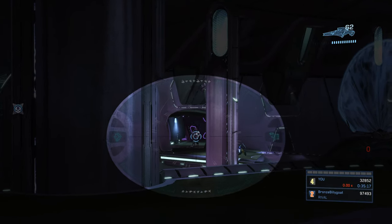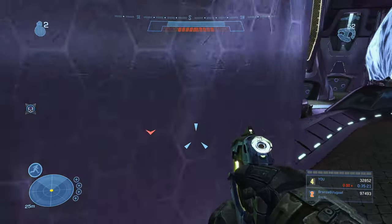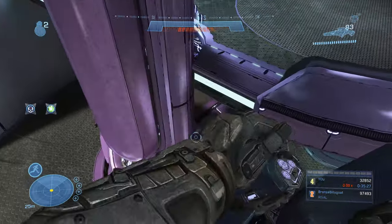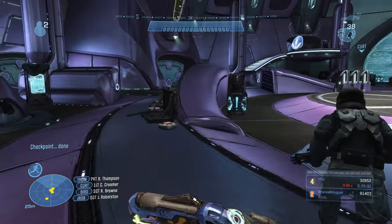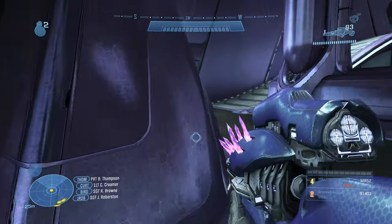There's more needle rifle ammo at the top of the ramp. Use the railings and pillars for cover. If your shield depletes, duck back and let it recharge, then resume engaging the elites. Quickly take them out, then go to the top of the ramp and activate the switch — it triggers a cutscene, skip it. Sprint over to the door on the right.